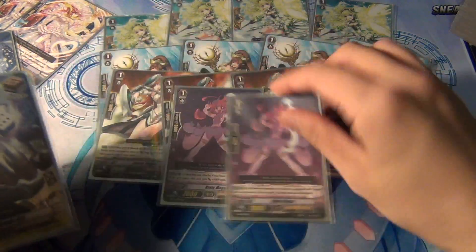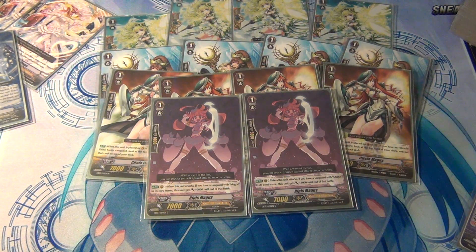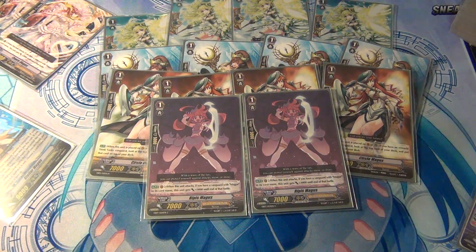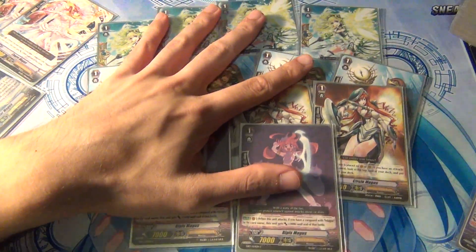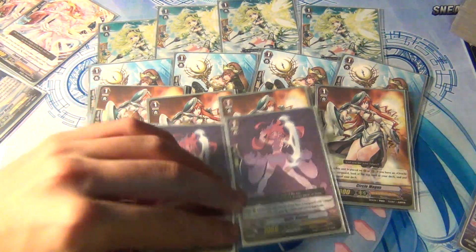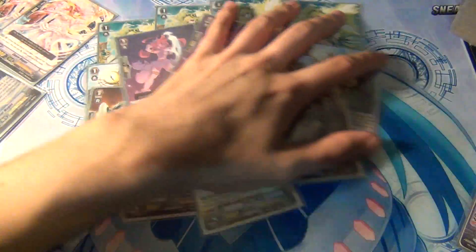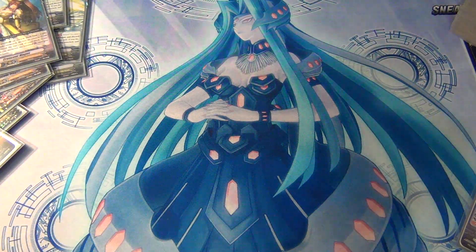My remaining grade one is two Ripus Magus. If I was running 11 grade twos I'd recommend running a third one of these. It's basically your 10k grade one attacker — it's not that necessary, but it does help you hit those numbers.